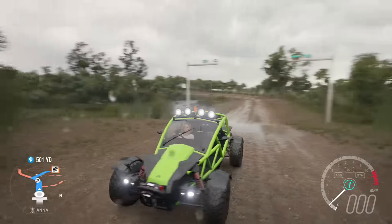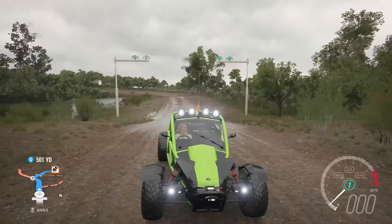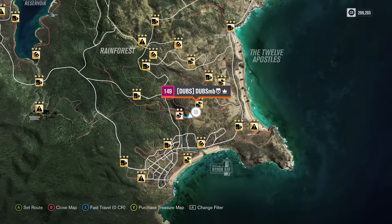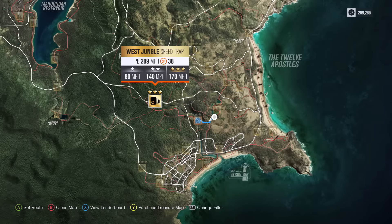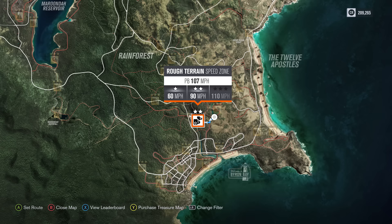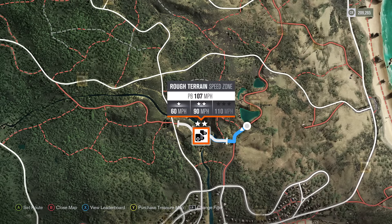This car is basically going to be used for one event — well, it's not really a car. Those are some funky wipers, look at those. Anyway, let's go ahead and actually try to do this. I decided to go ahead and try to finish all these speed zones, speed traps, jumps, or whatever the hell I have left to do. I only have three left. I have this one here that I've seen first and I saw that this was off-roading, so I decided to go with the Aerial Nomad because I've modified this thing. I already have 107 miles an hour out of 110.